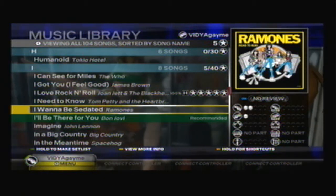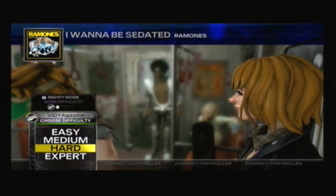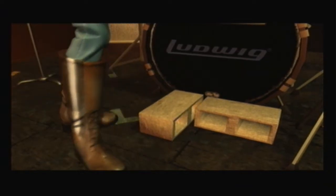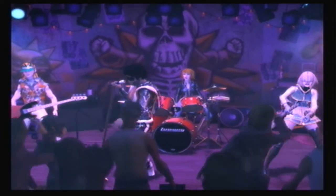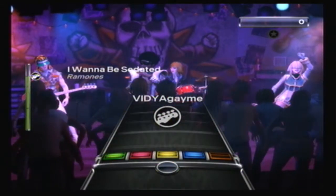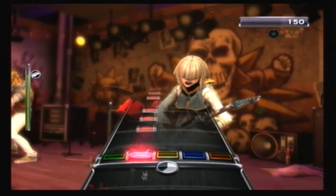Hey everyone, this is Andrew from Videogame, and I'll be showing you how to get the Rockman 3 Bass Streaker Achievement. For this achievement, you're going to want to play I Want to Be Sedated on Hard Bass, and it's pretty easy. I'll go ahead and just show you the first 30 seconds or so of the song, because that's basically what the entire song is, just over and over again.